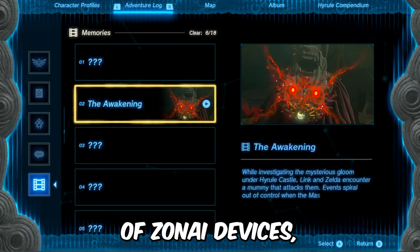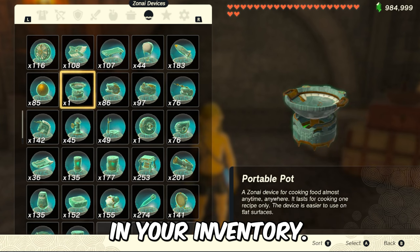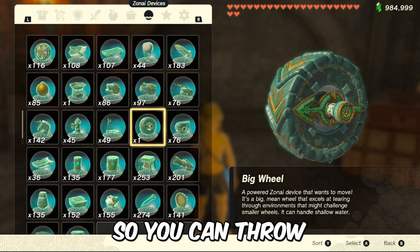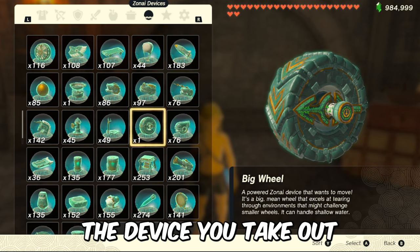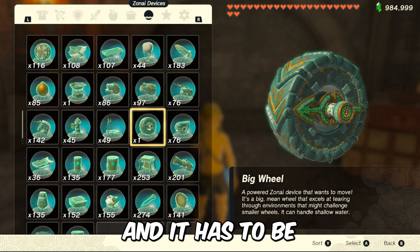On the other hand, if you have more than 3 types of zonai devices, don't worry — you just need to get the same configuration in your inventory. For example, here you can duplicate big wheels, so you can throw a portable port and take out 10 steering sticks. Just remember that the device you take out must be right next to the device you want to duplicate, and it has to be on the left.